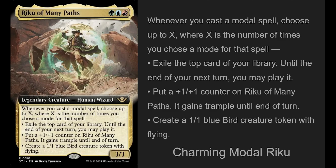Hello everyone, welcome back today. We are doing a deck tech for Riku of the Many Paths. Riku is a Temur 3/3 human wizard, and his ability says: whenever you cast a modal spell, choose up to X, where X is the number of times you chose a mode for that spell. Then you get to exile the top card of your deck and play it until end of your next turn. Put a +1/+1 counter on Riku and it gains trample until end of turn. Or, you make a 1/1 blue bird creature token with flying.